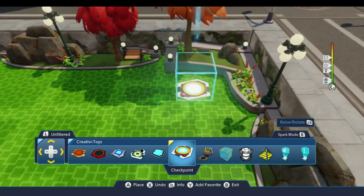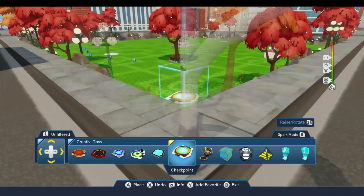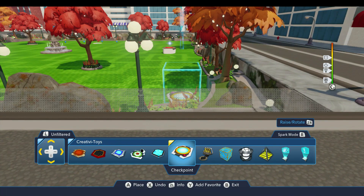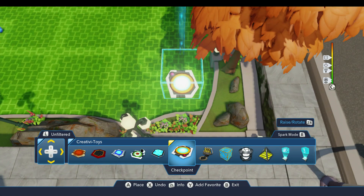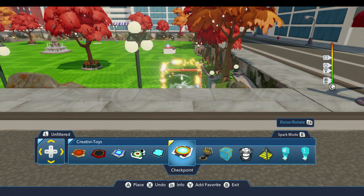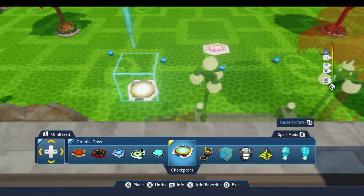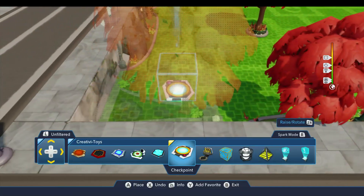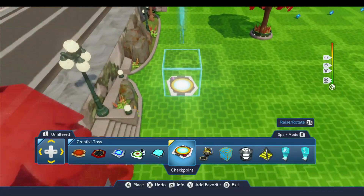I'm going to drop down ten of these around here, and I want them to face the direction the player will respawn in. Typically when they respawn, they'll be facing the direction I'm facing right now, with the red dot on the end of that to your front left. So we can put one down over here, and we can put another one down on this end, and I'm going to put these around the perimeter of the park.